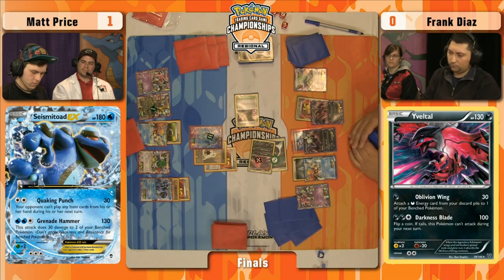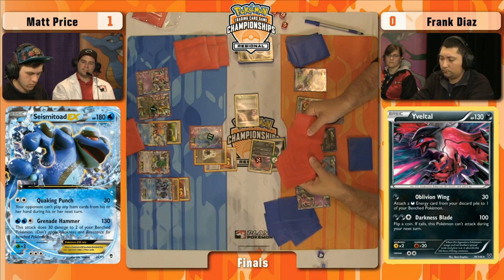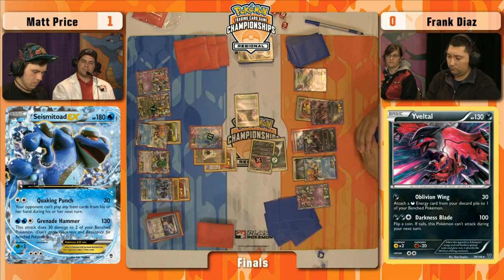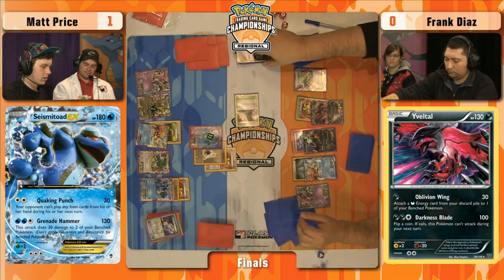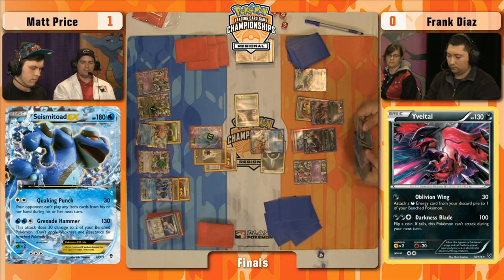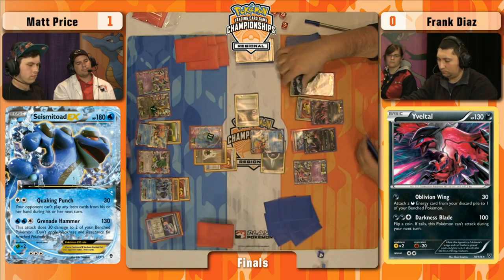Secret Sword is not what you want to be doing. You don't want Keldeo EX active ever — it could stay asleep against a Hypnotoxic Laser, and it's your biggest defense against Hypnotoxic Laser. Matt is really taking control of the game. In this game Frank discarded his other Evil Tall Small with Battle Compressor — I almost wonder if he wishes he still had that to continue accelerating energy. He doesn't have any real low-energy attackers to continually chip away at Seismitoad at this point.